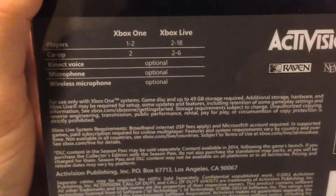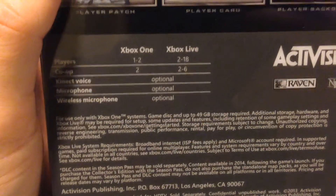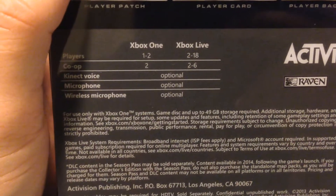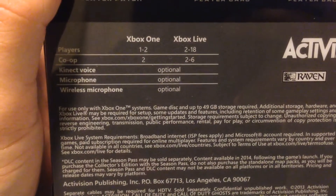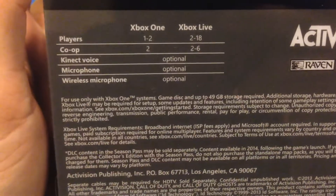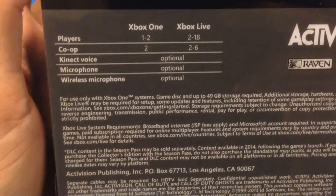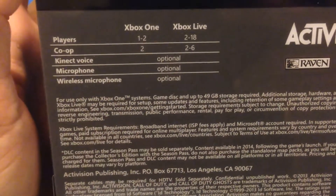The Xbox One box says Call of Duty Ghosts is going to support up to 18 players. I don't remember if the 360 version said that, so I'm not sure. And then it says co-op is going to be two to six players, so I'm wondering if they have an Extinction mode planned for six players, or maybe something else.